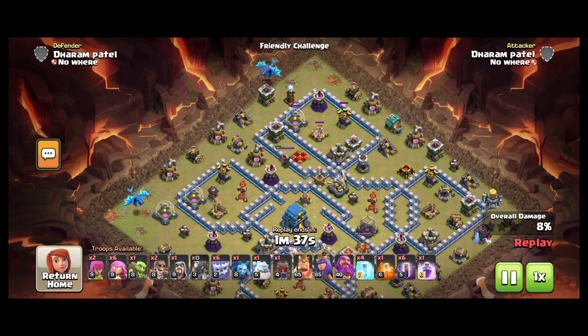We will use early warden ability to protect most of our troops, and rage spell will get us through the town hall. Once the town hall goes down, we will deploy all the bat spells. They will move in a wave, and we will use freeze spells and ice golem to protect them against remaining splash defenses. That's the plan — let's do the attack now.